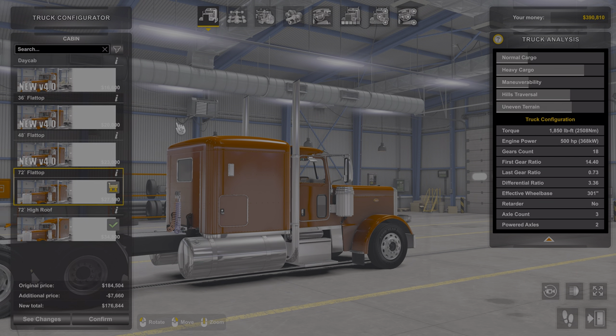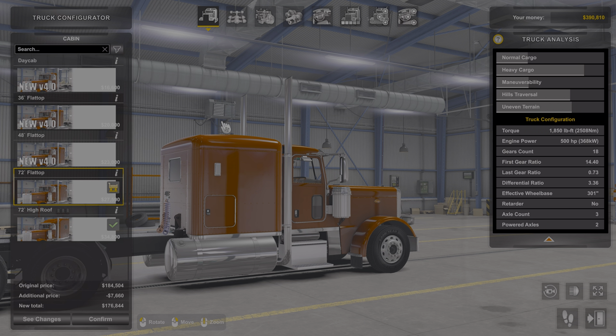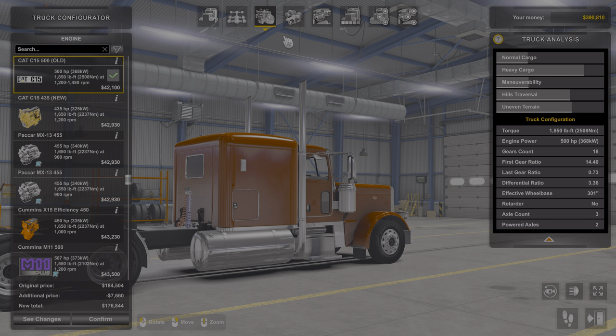The reason I like this Flat Top roof is because when you add the stacks, it makes the stacks look taller. Plus, it's one of my favorite style trucks. So we can go through the motors.